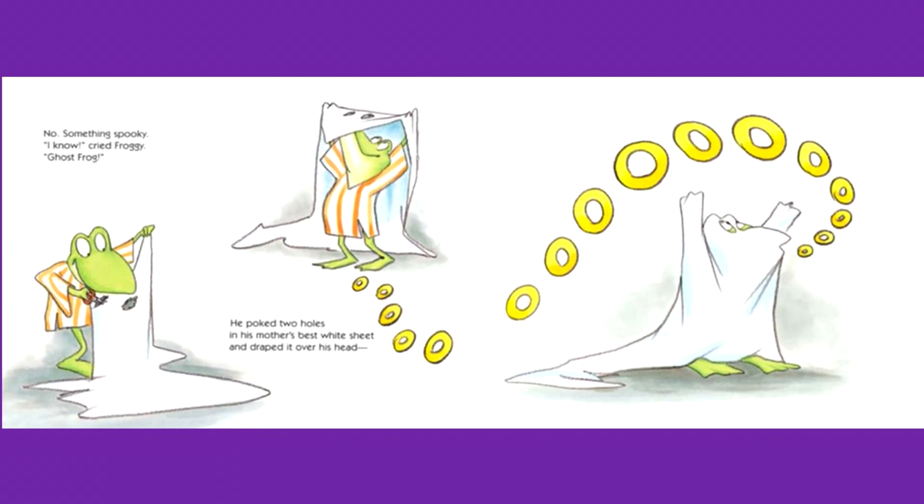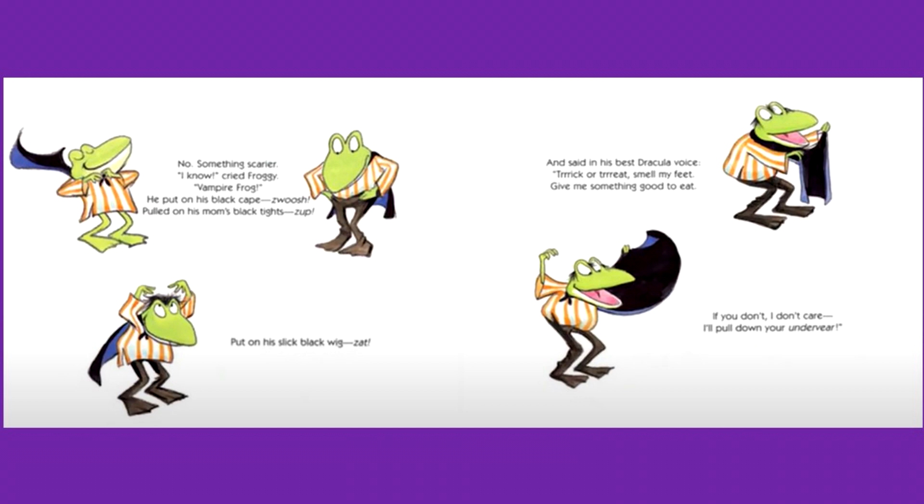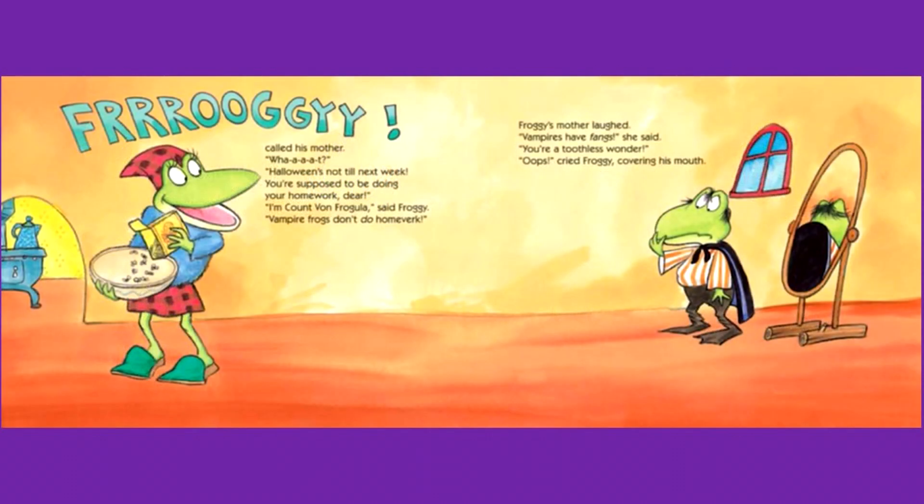He poked two holes in his mother's best white sheet and draped it over his head. No, something scarier. I know, cried Froggy — Vampire Frog! He put on his black cape, swoosh! Pulled on his mom's black tights, zup! Put on his slick black wig, and said in his best Dracula voice: Trick or treat, smell my feet, give me something good to eat. If you don't, I don't care, I'll pull down your underwear. Froggy's mother called — Halloween's not till next week. You're supposed to be doing your homework. I'm Count Von Frogula — Vampire Frogs don't do homework!